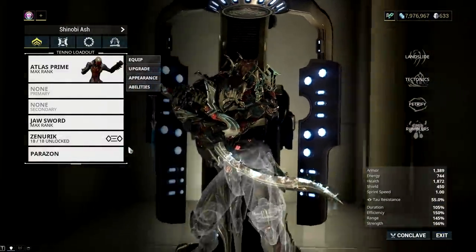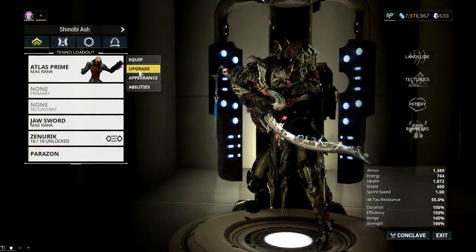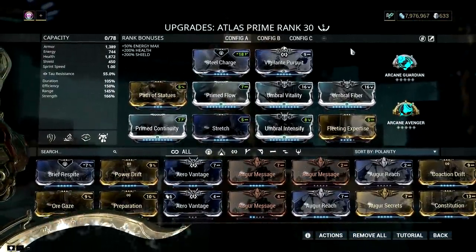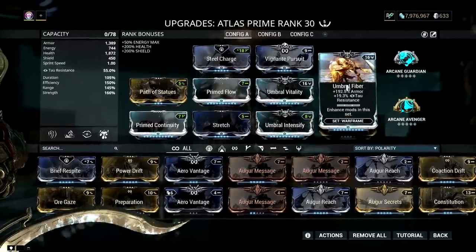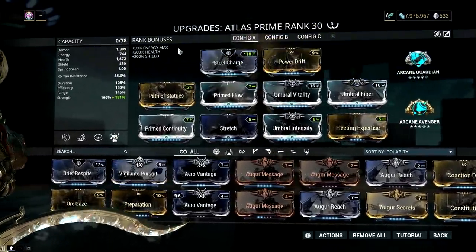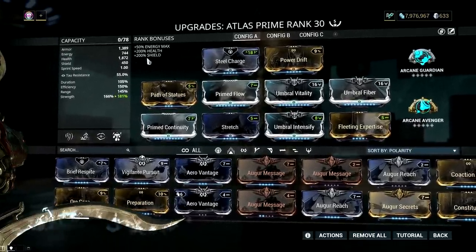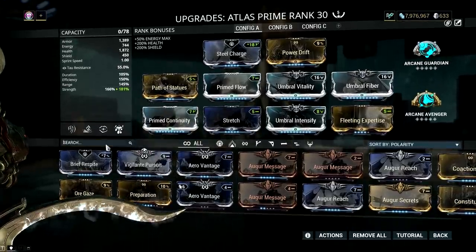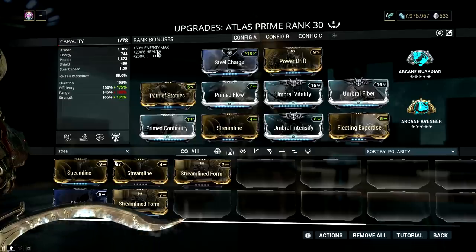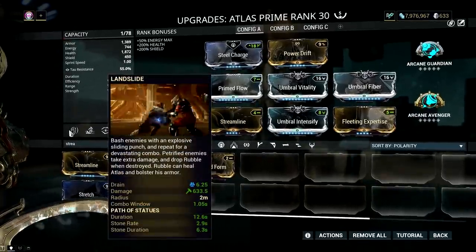I know this guide is very long but I suggest you stick around for the Atlas build and fashion frame. The build I'm using is the usual Umbral Atlas — all Umbral mods for maximum armor and health plus additional power strength for Landslide. Max efficiency and Primed Flow so I can spam Landslide, and Primed Continuity to make Path of Statues effective. Duration helps this augment a lot since the trail left by Landslide is more useful when it stays on the field longer.